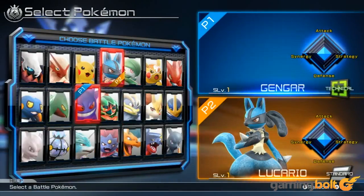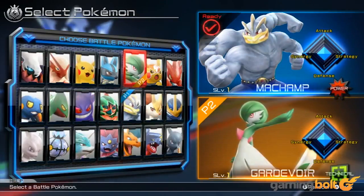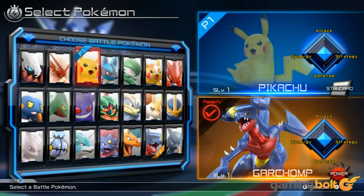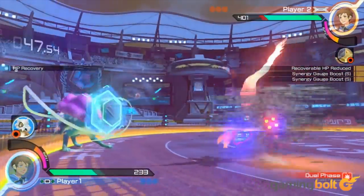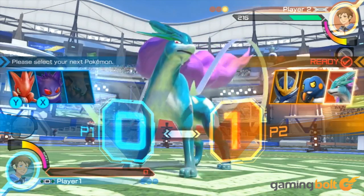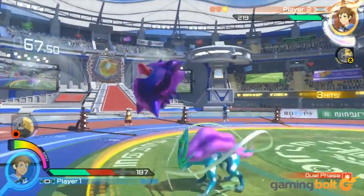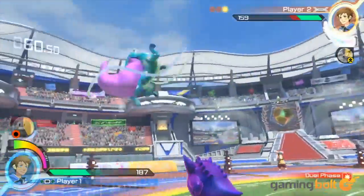New Support Pokémon: Pokken Tournament DX will also feature new support Pokémon. Litten and Popplio, two of the three starters from Sun and Moon, will be included as offensive support Pokémon, with attacks Fire Fang and Bubble Beam respectively. Pokémon Selection: Players will be able to change their fighters and support Pokémon not through an on-screen menu but by pressing buttons, each mapped to a specific Pokémon, so the opponent won't be able to tell which Pokémon is being sent out next.